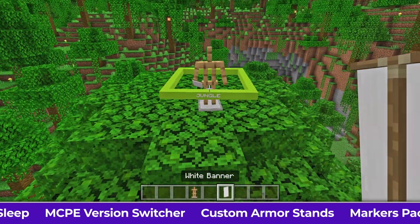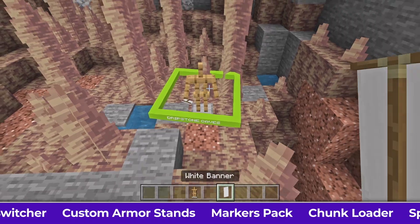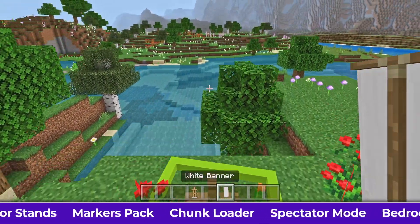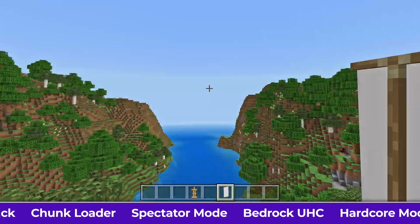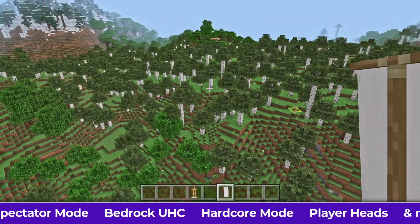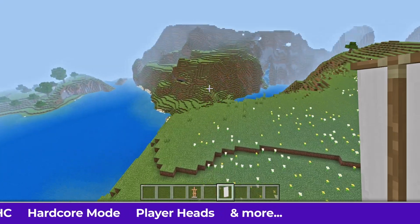The savannah, a forest, some kind of jungle — I've got a feeling that if I put an armor stand down here it's going to tell me this is dripstone caves — a meadow, a river, and a flower forest, a birch forest mutated. So there you go, it's got all of the different variations, the hills mutated and all that sort of stuff. There are 83 different biome variants, including all of the nether ones and the end dimension as well.